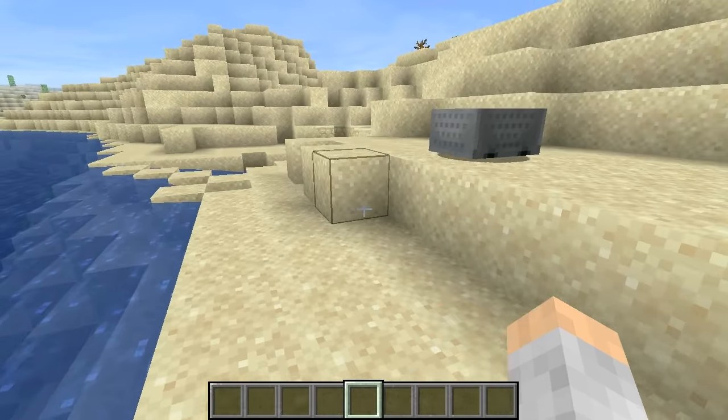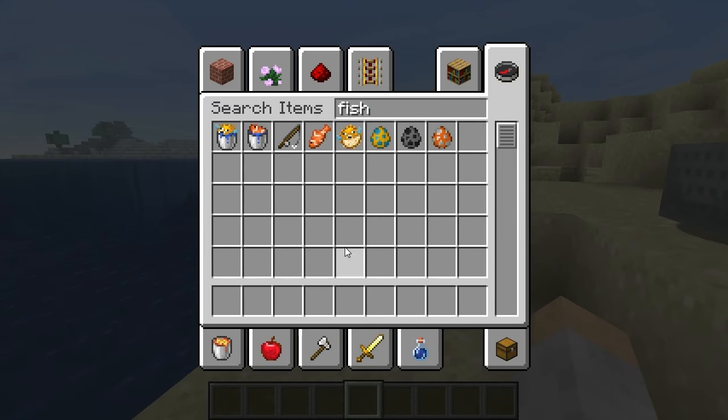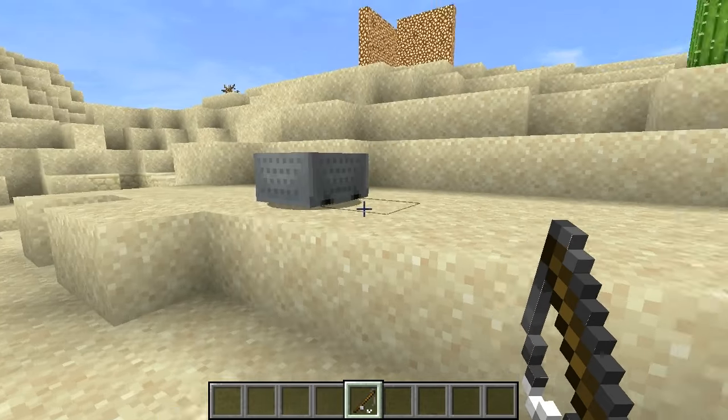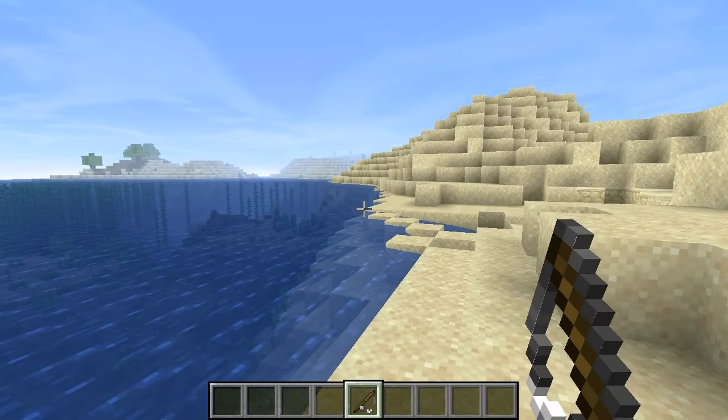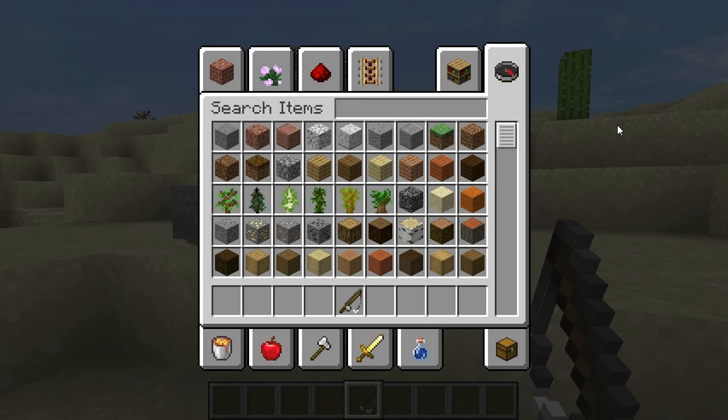That's one way - go out there and kill some drowned. The other way is fishing, which is my preferred method because I like to get other things while fishing. By the way, I'm in creative mode for this video, so it'll be shorter and quicker - I just want to teach you how this works so you can go do it on your own.